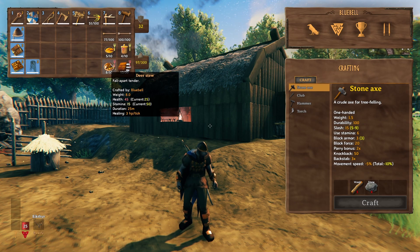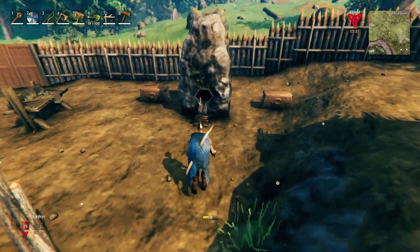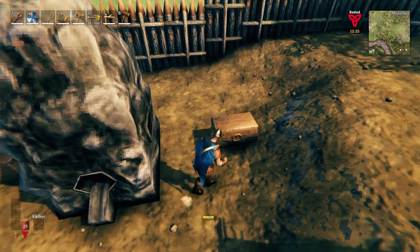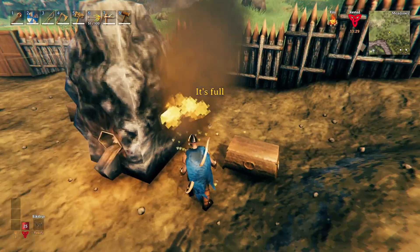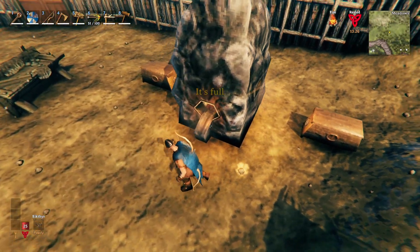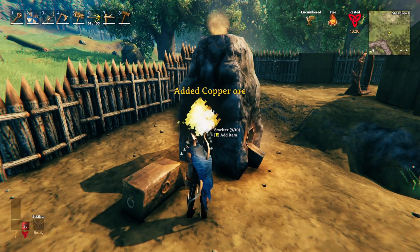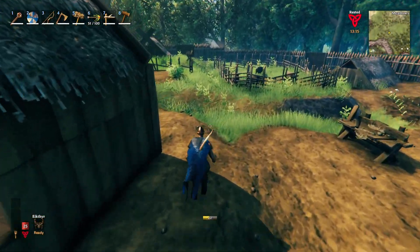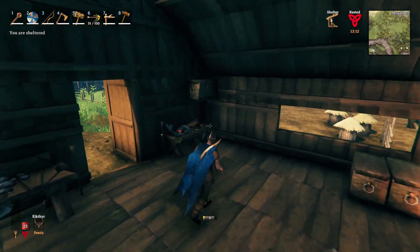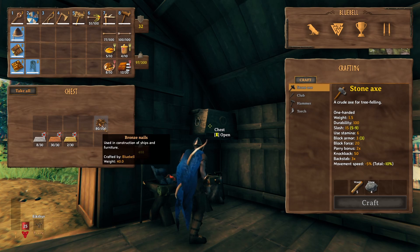I made myself a bronze mace and upgraded it, and my carrot garden came together nicely. I now have carrot soup and deer stew as food. We're already through a lot of the charcoal that I made. There are six things in the smelter. I've got more copper and more tin, and I upgraded my forge so I can do more upgrades to my equipment. Still have a bunch of copper and I made up my bronze nails.